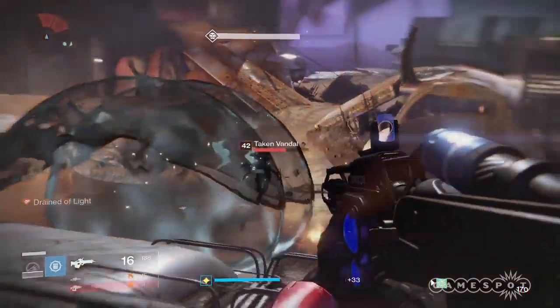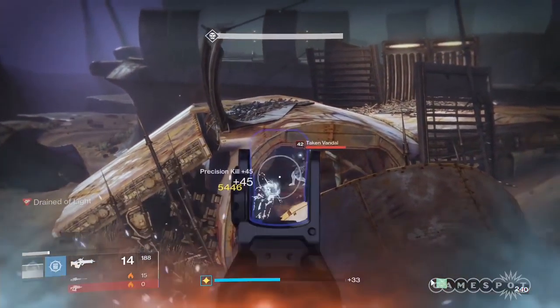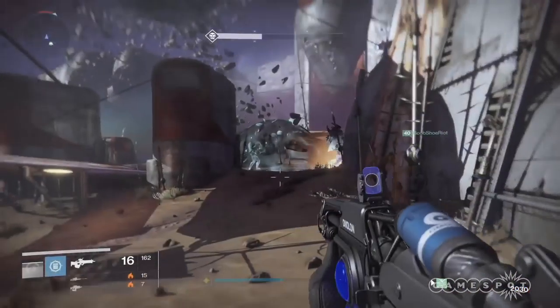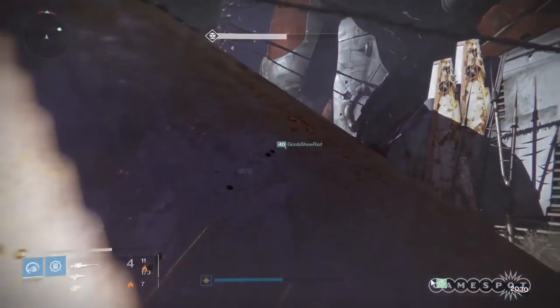When you dismantle those legendaries, they'll dismantle for five legendary marks each. Also, if you're already capped on legendary marks, you can start spending those on buying planetary materials. This way you'll have the ability to upgrade your new armor and weapons come Rise of Iron.